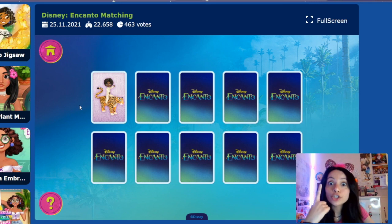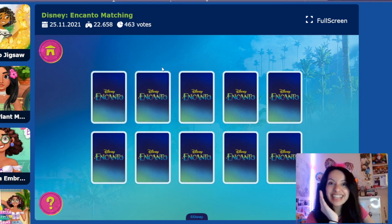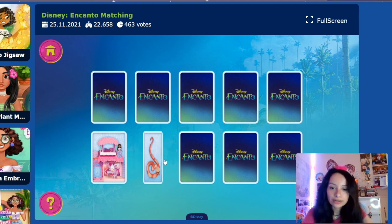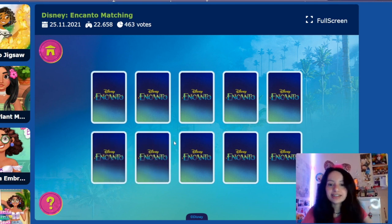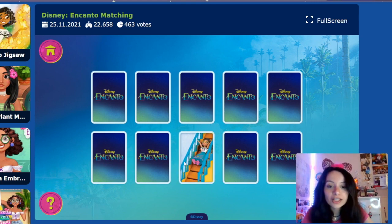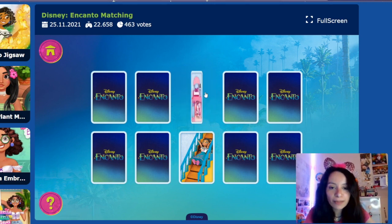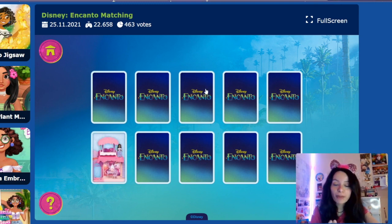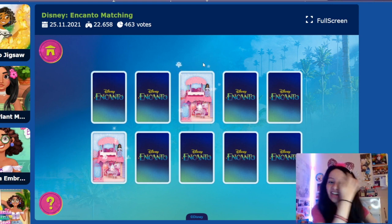First card — Antonio on his jaguar! Next card — Casita. That's not the same. Let's pick this one on the bottom — that's Isabela in Casita. The next card: a snake! Let's try the next one down here — that's Mirabel going down the stairs. Have we seen Isabela already? I think we saw Isabela earlier. Maybe here — oh, Isabela! Let's go back. Yay, we got it right!